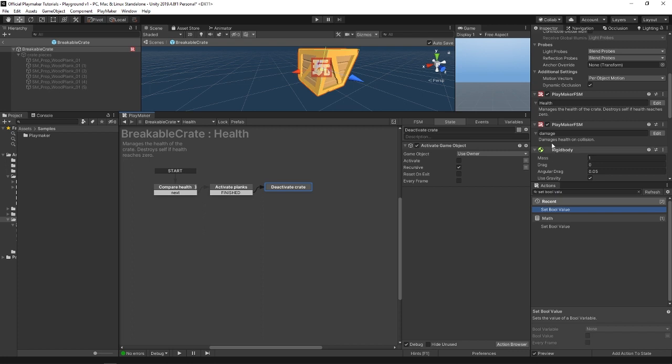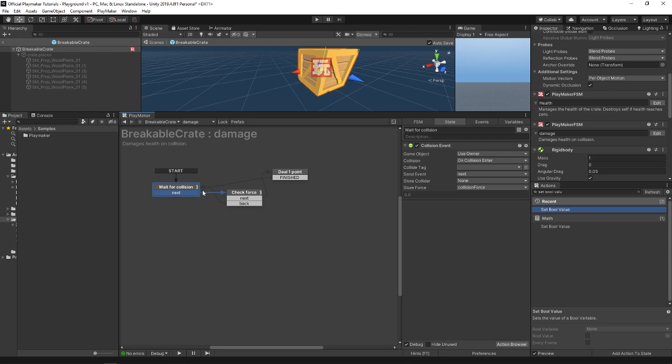The next FSM on this crate is called damage. It starts with a wait for collision state, which waits for something to collide with it, and then stores the force of the collision in a collision force variable. When something does collide with it, it goes to the check force state, where a float compare is used to see how strong the impact of the collision was. If it's greater than eight it goes to the next state, and if it's less than eight it goes back to wait for another collision.